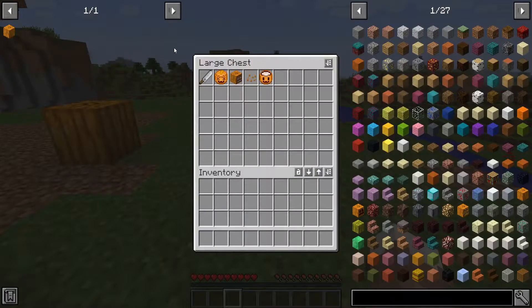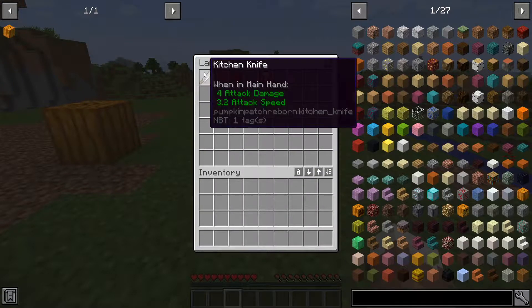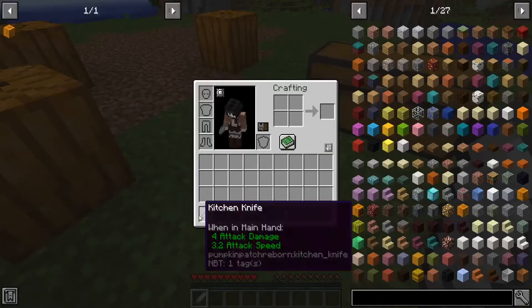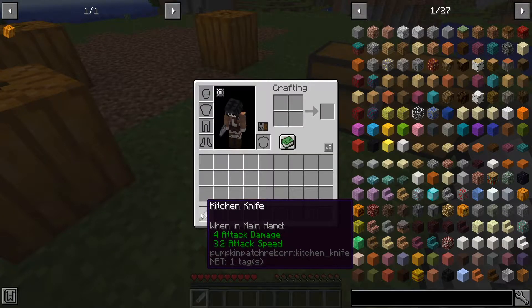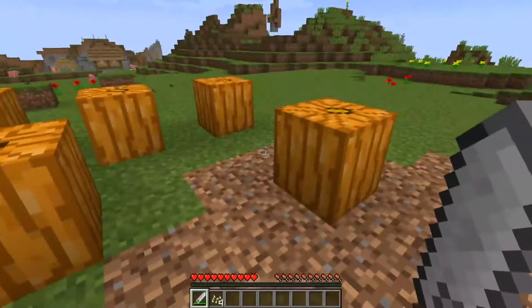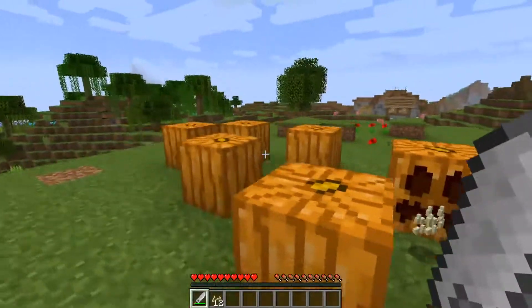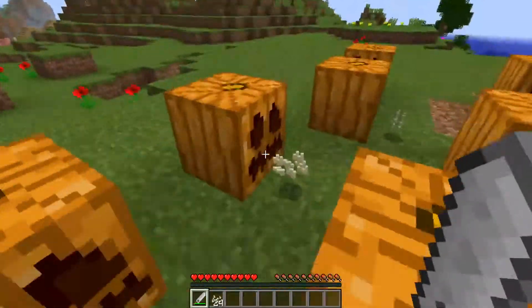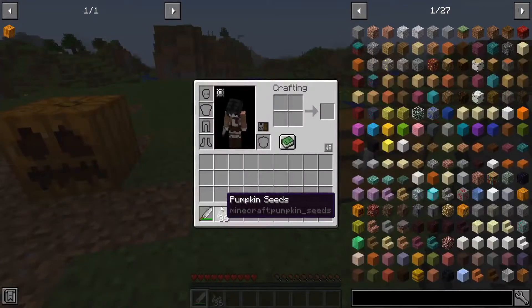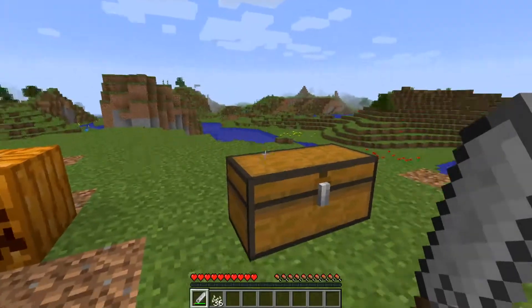The first item in the mod is the Kitchen Knife. The Kitchen Knife is a useful item — it can be used as a weapon or as a crafting tool, and it can also shear pumpkins, just like this. So I can shear some pumpkins and it works just like it does in vanilla. So I'm getting pumpkin seeds from it.